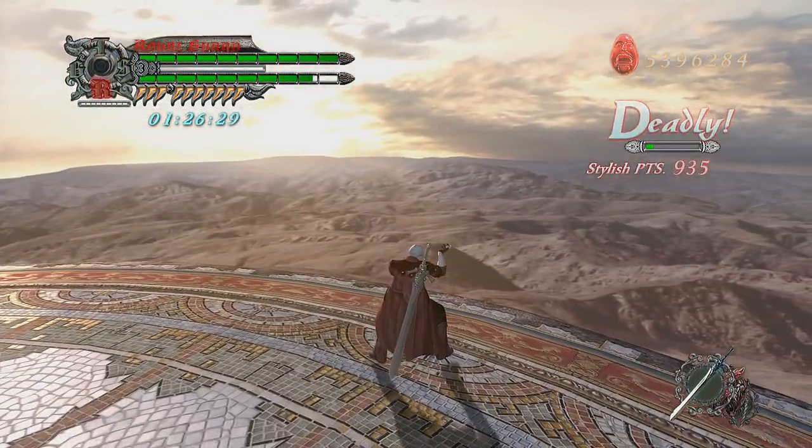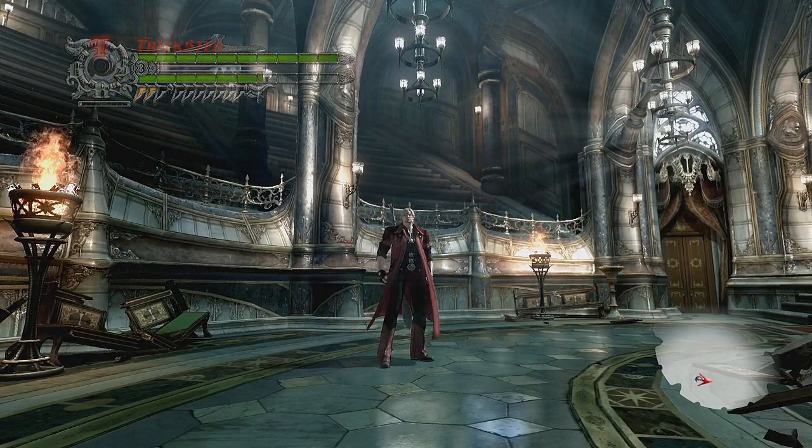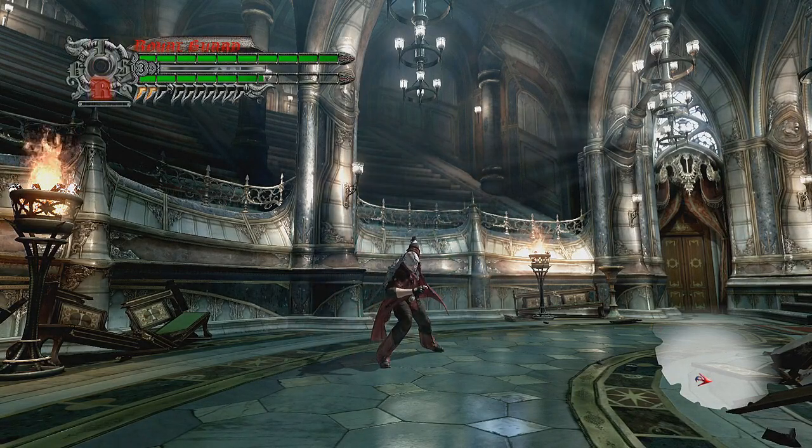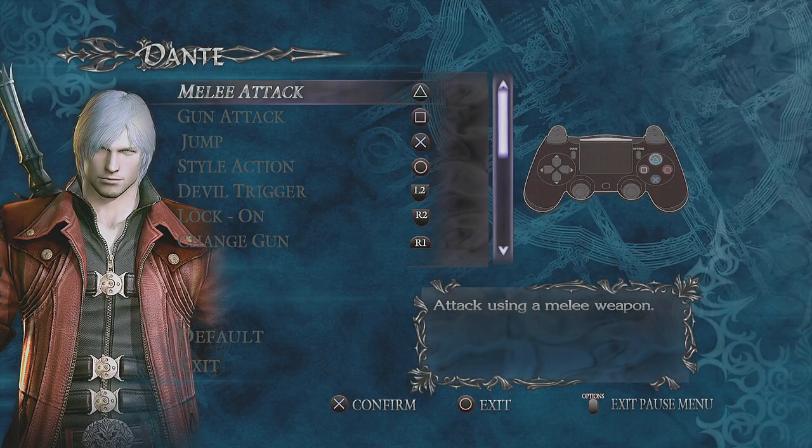The second is more complicated because you must quickly switch between two styles: Trickster and Royal Guard. In this video I will explain all about the second version. Before we begin, take a look at my gamepad control.